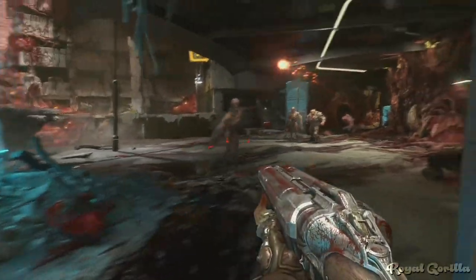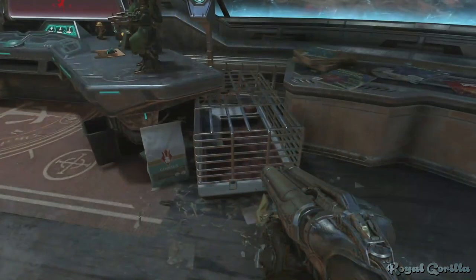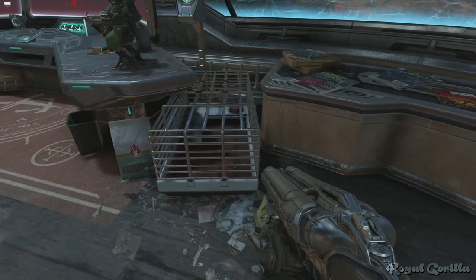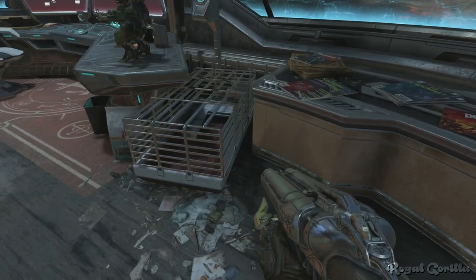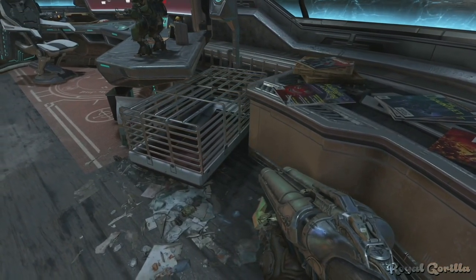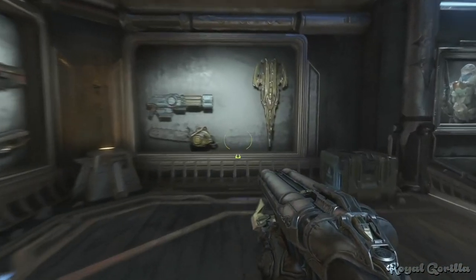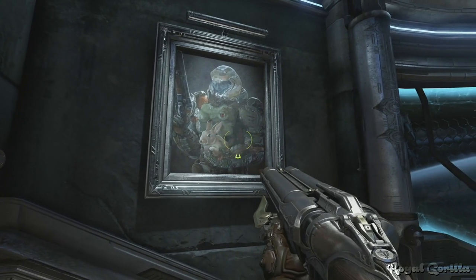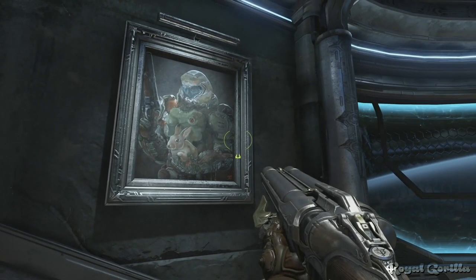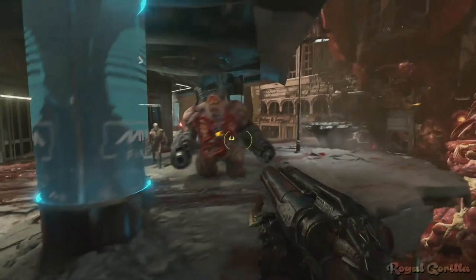Doom Eternal has something of a curiosity: inside Doom Slayer's personal quarters you'll find an empty rabbit's hutch alongside some rabbit food. This seems to suggest that the hyper-masculine, macho Doom Guy has himself a pet rabbit — and that's absolutely correct. Just to the left of the hutch you can even see Doom Guy depicted alongside his furry little buddy, affectionately named Daisy.